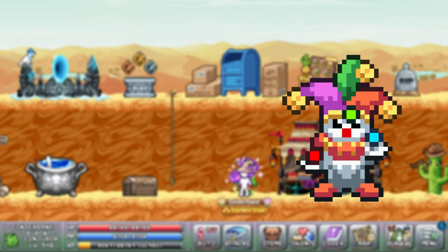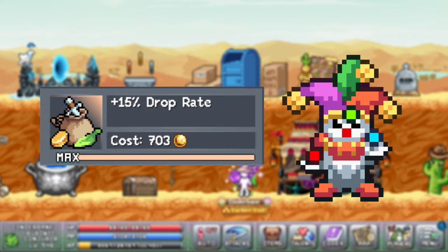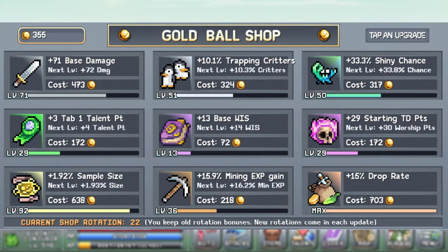In the arcade you can spend golden balls and get up to 15% drop rate. Note that the upgrades in the arcade shop rotate with every major update, so the drop rate upgrade might not be available to you when watching this. Though the upgrades are permanent and will still give you their effect when off rotation.